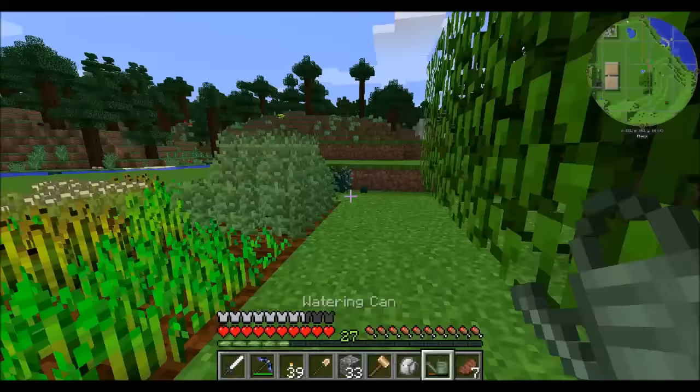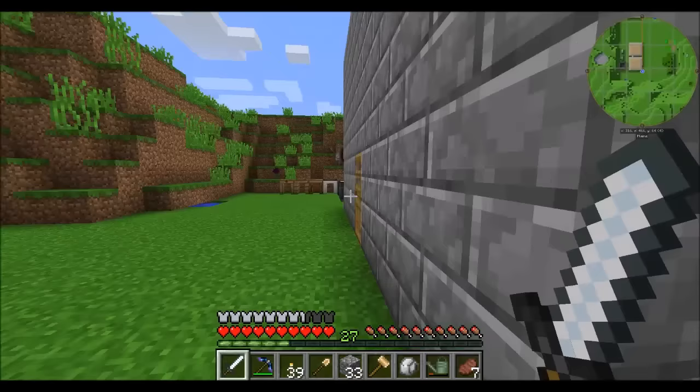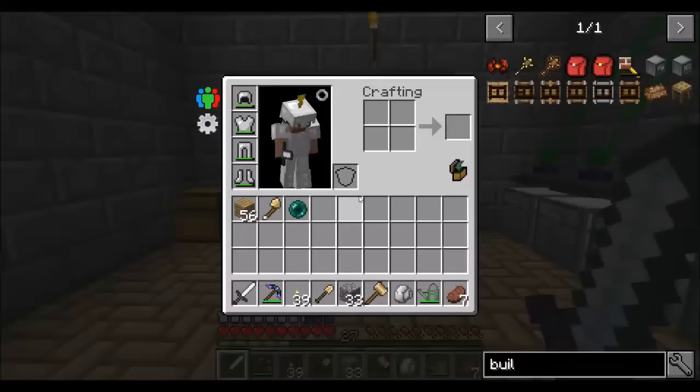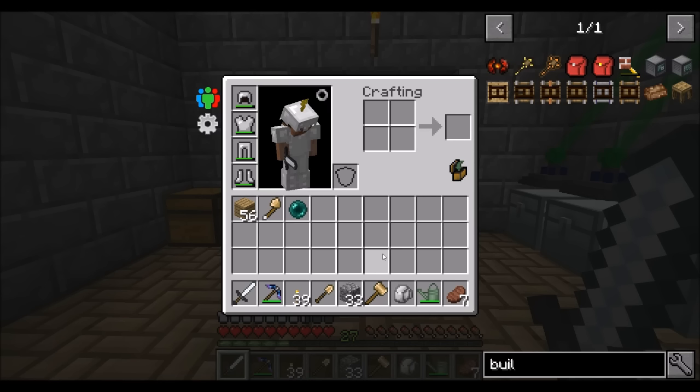Look, it grew already! There's your first ender pearl, guys. And it was much rejoicing. I literally went over to start watering that thing and was thinking how long is this going to take, because ender pearls are really slow to grow. So we're on episode eight — I planted that thing in episode one or two and it finally grew. So we've got an ender pearl.